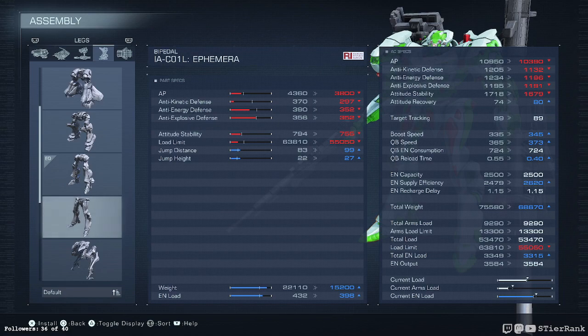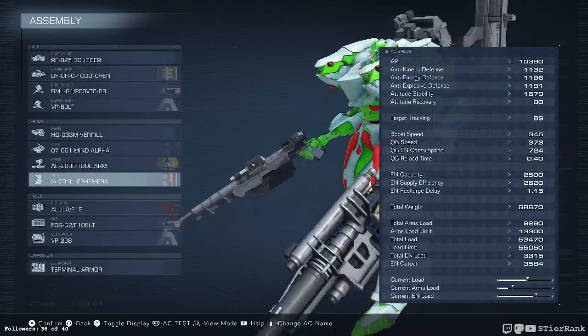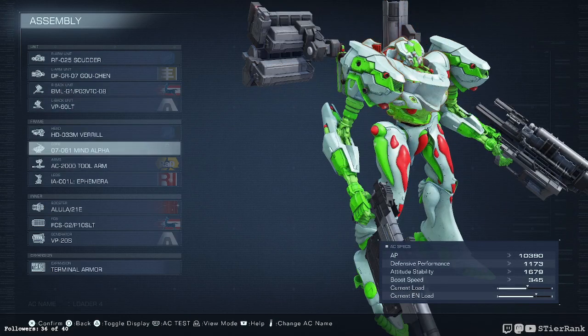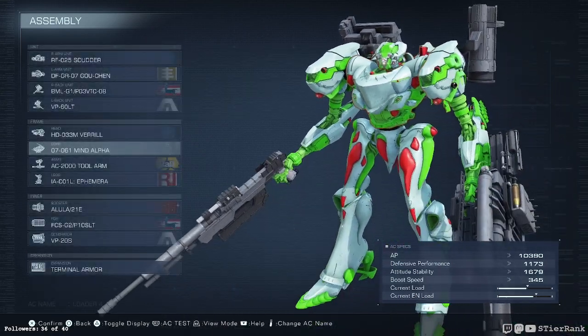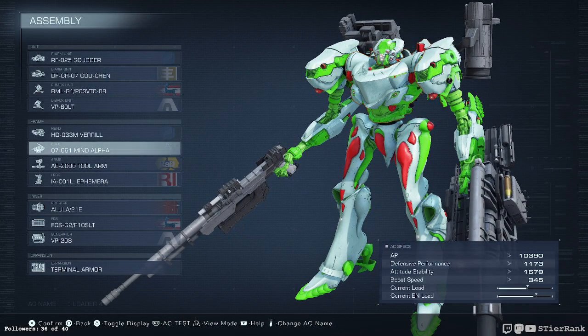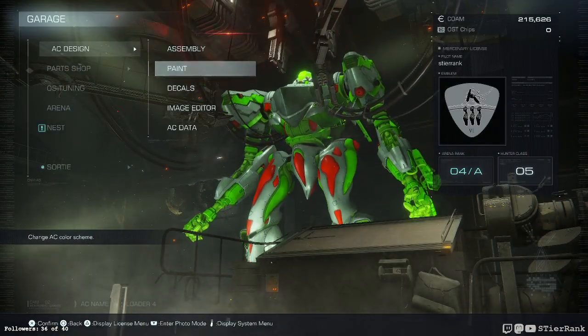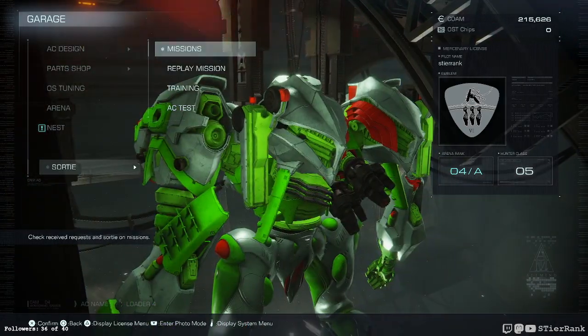It has high boost and quick boost speed, drops in defenses and AP, jump distance and height goes up — so it looks like this could be pretty nimble overall, though load limit goes down. I'm going to try it. We'll just see how that feels, and I wonder if I should change anything else, like my core or something.